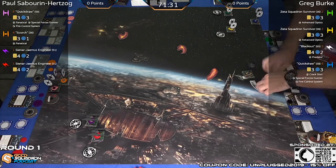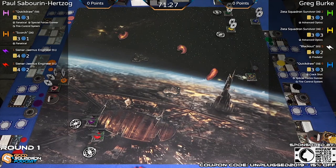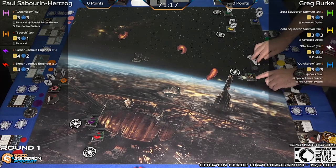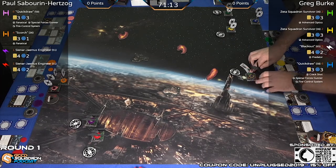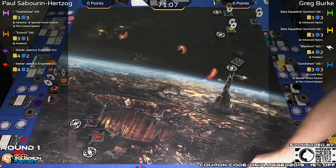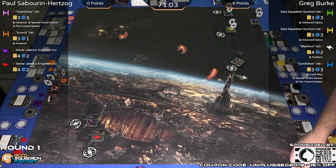On the right, Greg has two Zeta Squadron Survivors both with Advanced Optics, making those two-dice guns extremely consistent — just like A-wings that carry Advanced Optics. Two hits, two hits all the time, as long as you're getting some type of symbol and a focus. Then you have Blackout with just Predator. Blackout is an initiative five silencer, which is probably the number one reason you bring him.